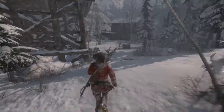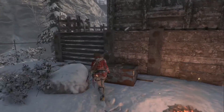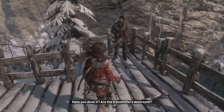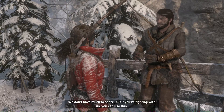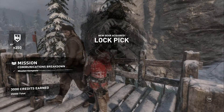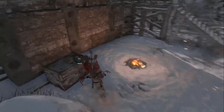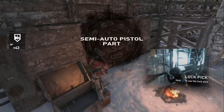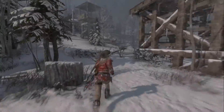All right buddy boy, you better give me something. 'Other transmitters destroyed — yes, they're offline. It's done.' So it is. 'We don't have much to spare, but if you're fighting with us, you can use this.' Lockpick — new gear required. Sweet! Mixture of lockpick — maybe I can use it to open this. I can! Awesome. Semi-auto part, three out of four found. Nice.